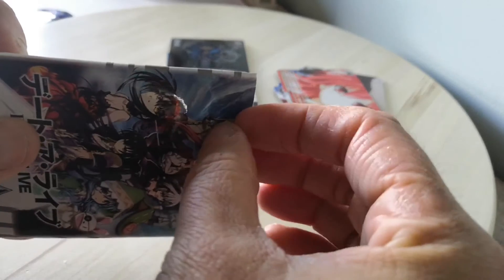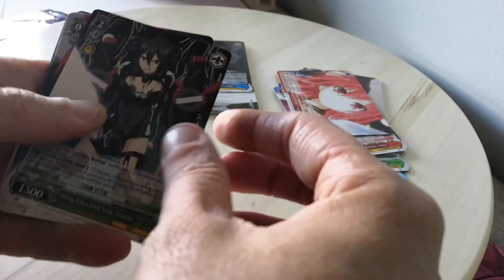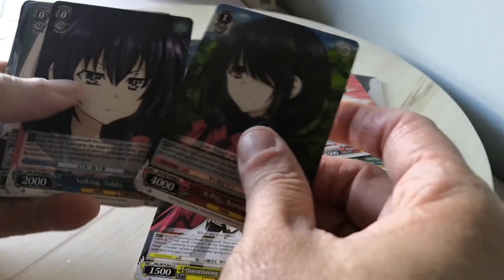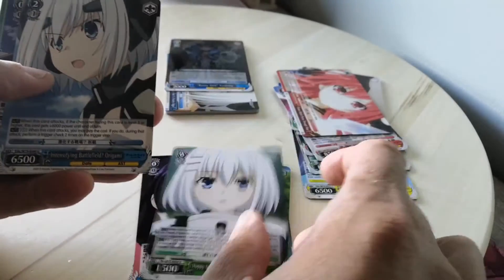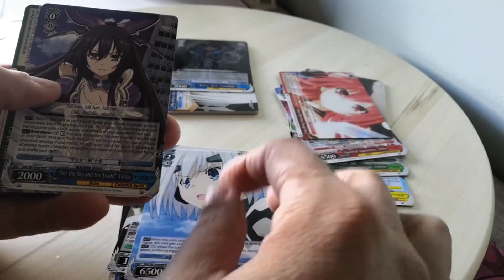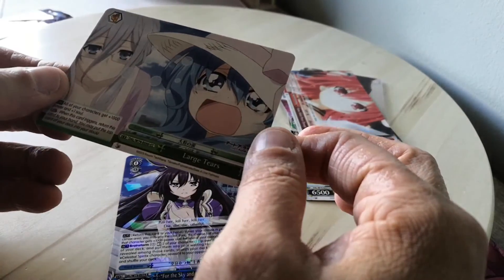Let's see what's in the final booster pack. We have a holo — that's great. I have no idea what it actually is yet. The artwork on the cards is really nice actually. Another Kurumi. Sulking Toka. Oh, it's also a nice Toka in the collection. And a large tiers card.